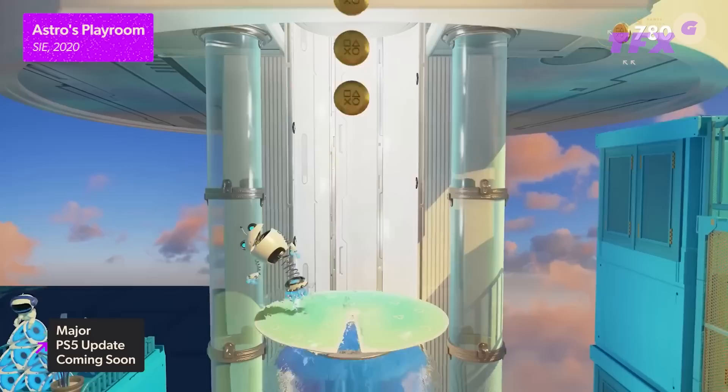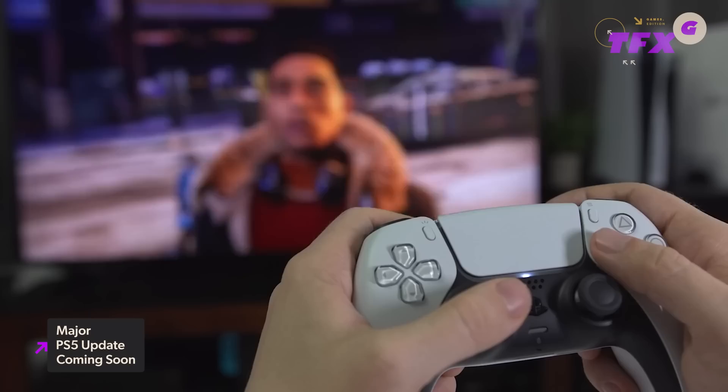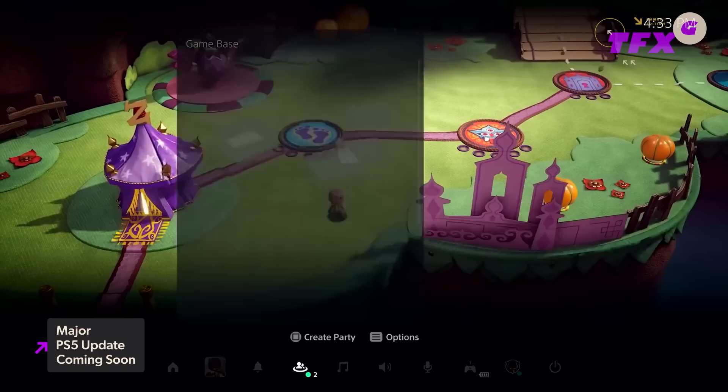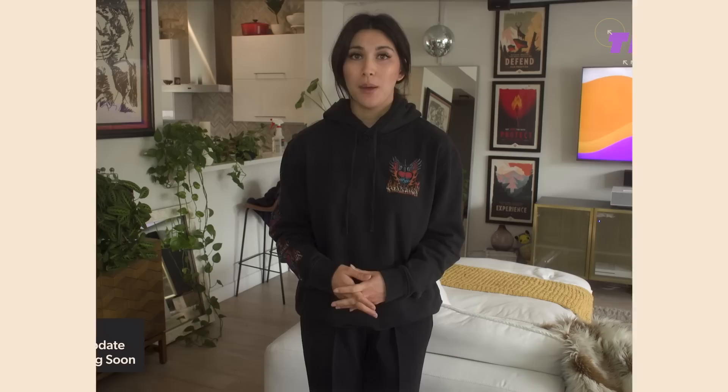A request-to-join option has also been added to both PS5 and PS4 consoles in the social menus for supported games, allowing for quicker joining of games instead of using in-game menus. There have also been improvements to the game base menu, which lets you switch tabs between parties and friends and turn on and off notifications for specific parties. Adjustments to the audio menu allow you to completely disable in-game chat from the PS5 menu and adjust the volume of players you're talking to. A new option will now let you preload upcoming game patches, assuming the developer has enabled the feature.